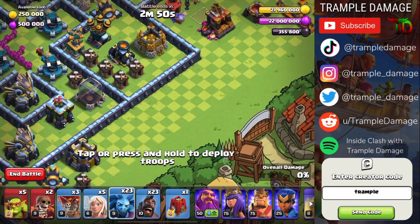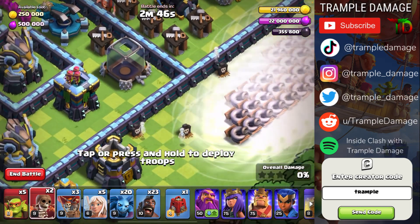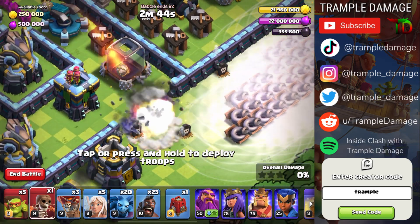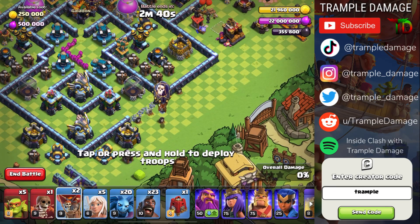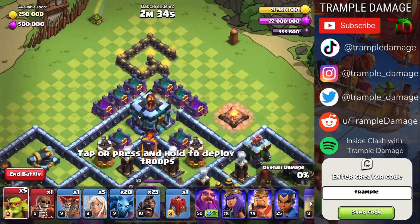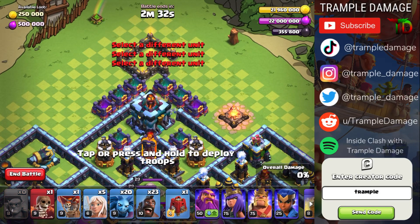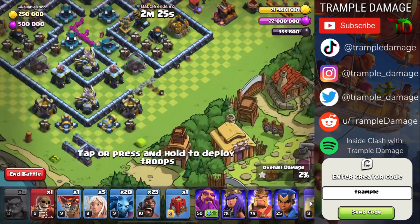We'll come down here with three minions, and you can trigger pretty much all those tornado traps. Then we'll grab a super wall breaker and put it right here, and we'll get two balloons — one to trigger all of those traps, and one to trigger those traps. So the groundwork has all been done at this point, and then we will send in five sneaky goblins. We should have about 30 seconds left over by the time we're done. Town hall explodes — we have clan castle troops, but we'll deal with them.